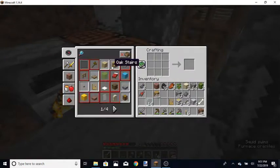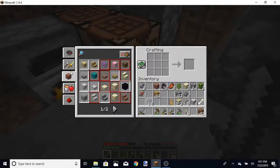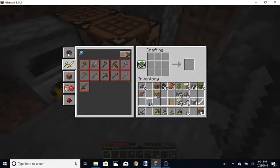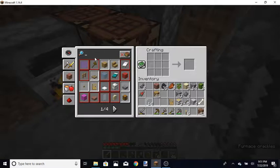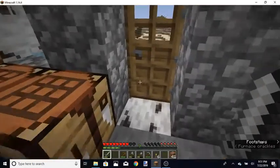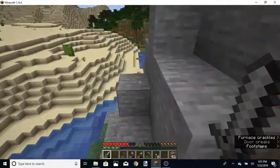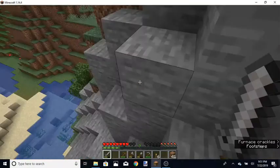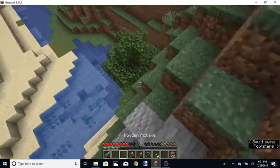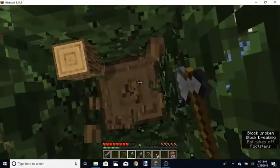The first thing we're going to do is make a smoker. I know I said this is a housekeeping episode, but I forgot the smoker recipe. What is the recipe for a smoker? I'm going to need a furnace and four logs. That's four logs of any sort, so I'll just go to my nearest tree. Go to your local tree, cut it down, and make a smoker.